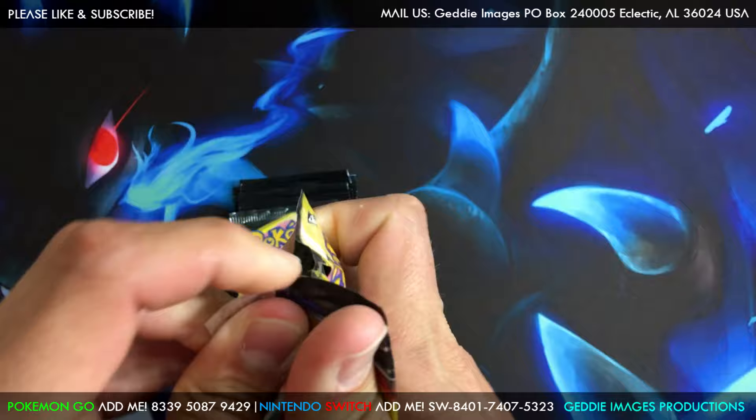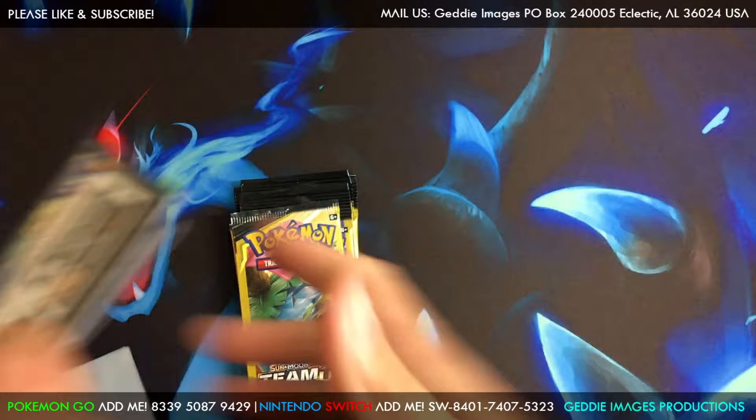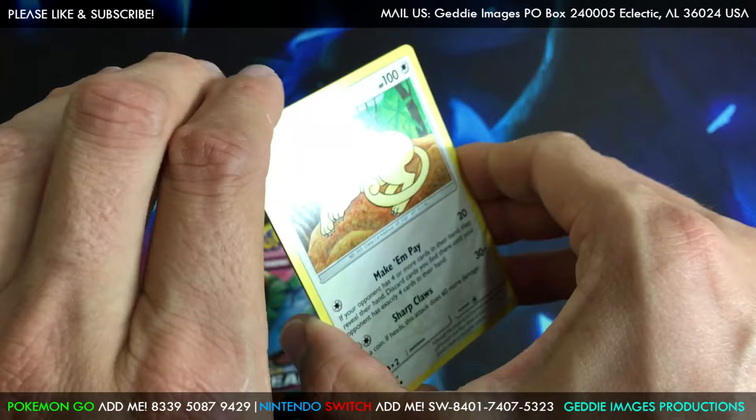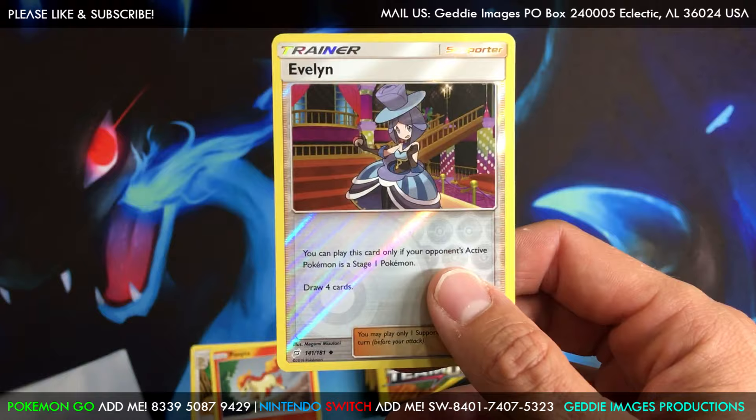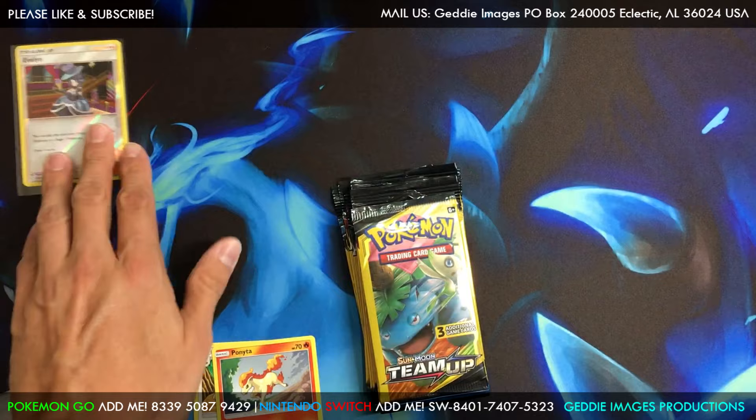All right, first pack — we got a Persian, a Ponyta, and we got an Eevee reverse uncommon. So my first pack — magic.